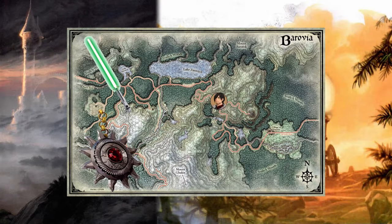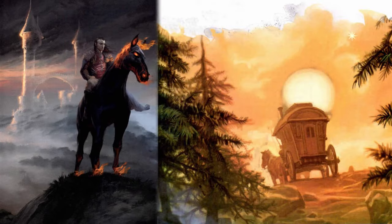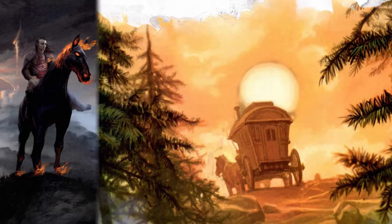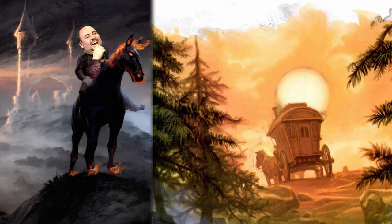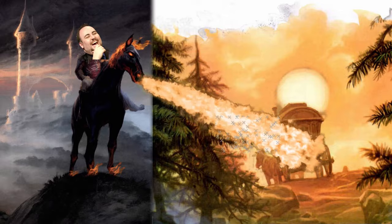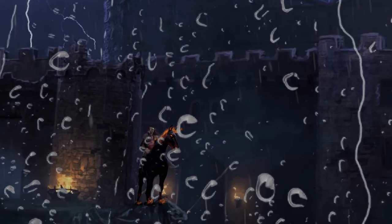Epilogue. Once your party has run around Barovia and collected all the pieces of Exodia, it is time to fight Strahd or die to him, whatever comes first. If Strahd dies, congratulations — your prize is nothing, as Strahd just spawns back in a few months later, wondering why he was disconnected from the server. If Strahd instead kills everyone because they stopped being cool toys for his eternal house arrest, then he's free to follow around his beloved Tatiana's reincarnation until she dies and he has to mope for 30 years for her to come back.